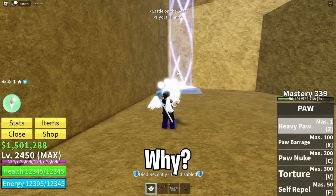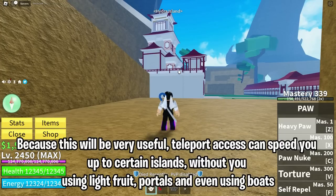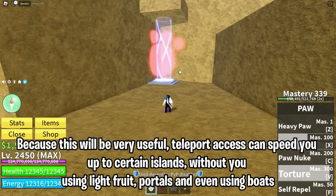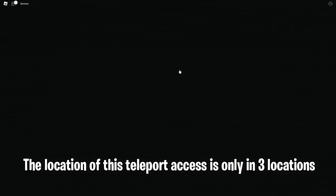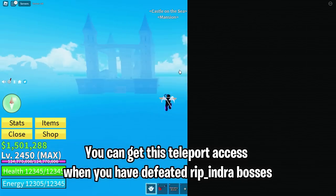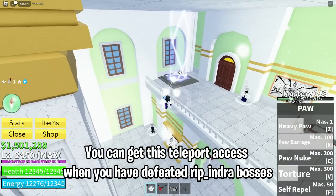In 10th place I put teleport access, because this will be very useful. Teleport access can speed you up to certain islands without using light fruit portals or even boats. The location of this teleport access is only in three locations: Hydro Island, Castle on the Sea, and Floating Turtle. You can get this teleport access when you have defeated the Rip_Indra bosses.